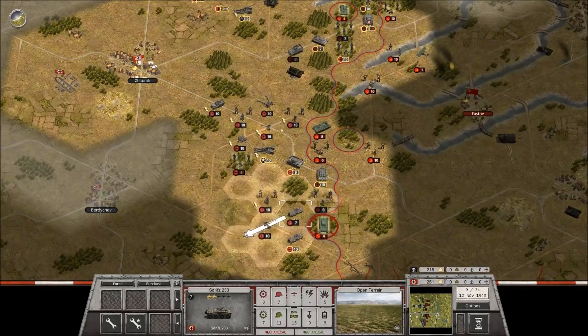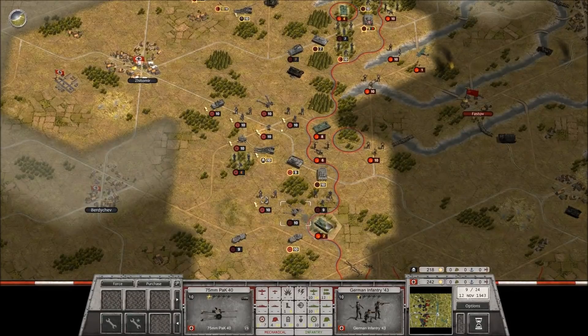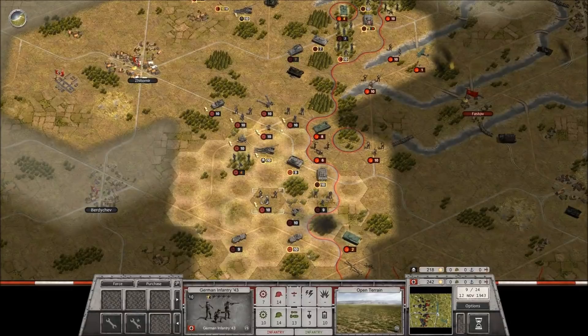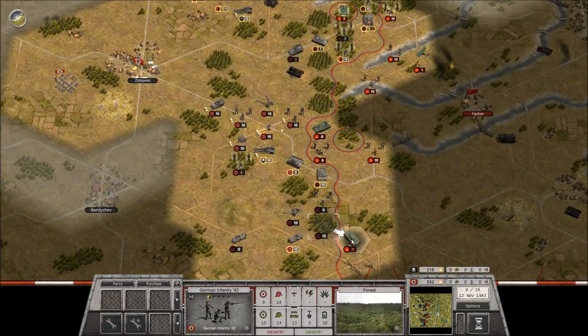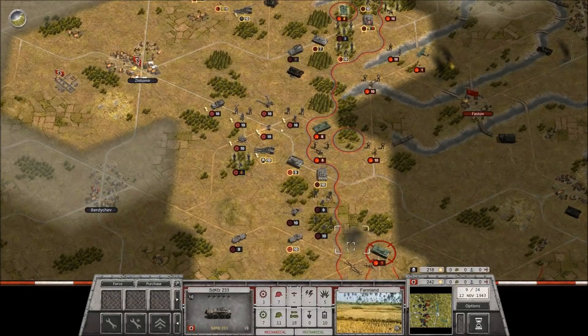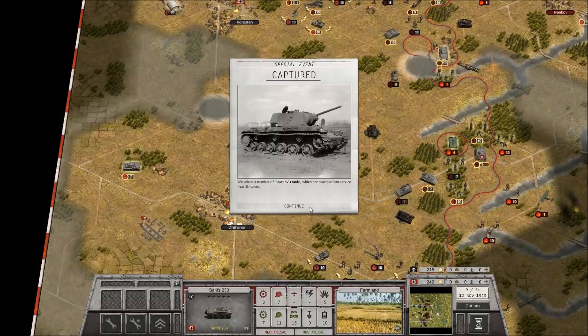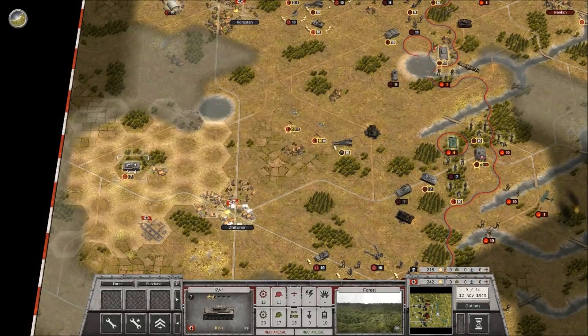What if we move this guy away, take a shot with the AT gun - that moves it out of position - and then use the infantry to follow up on that. Even though it survives, we still have the armored car to try and finish it off. Yes, captured! We seized a number of intact KV-1 tanks which are now put into service near Sidomir. There we go.